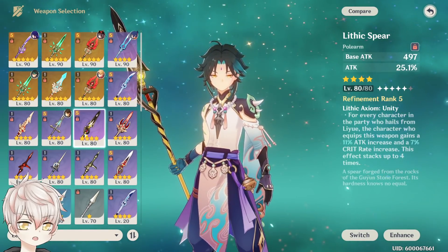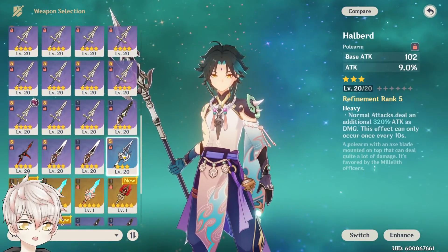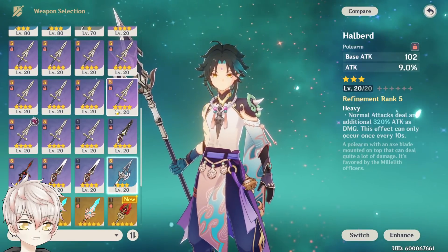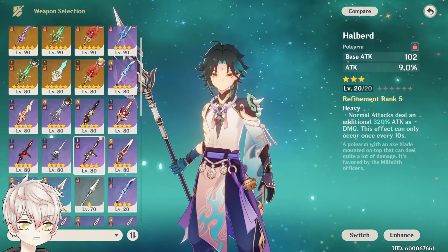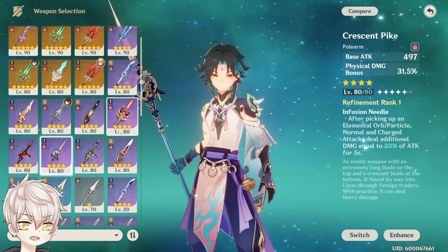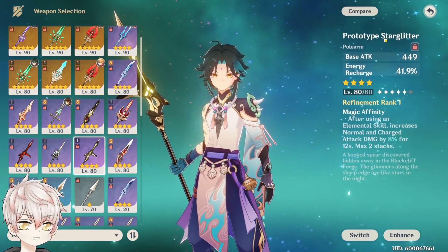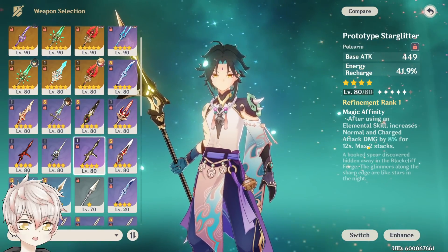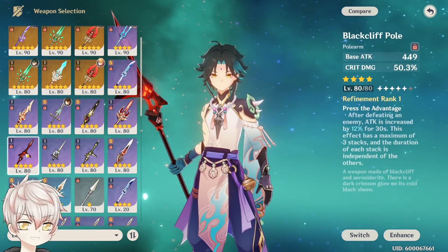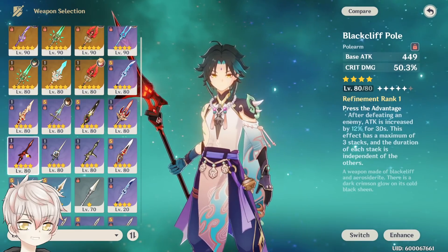No detailed math here — we'll leave that to the complete guide. For 3-star weapons, Black Tassel, White Tassel, and the Halberd are all not suitable for him, so there's no low-cost option for budget players just starting off. For 4-star weapons, the three craftable options — Prototype Starglitter, Crescent Pike, and the Kitain Spear — are not significantly valuable on him either. Prototype Starglitter might look valuable, but it does not increase plunge damage, which is his main source of DPS. The easiest-to-obtain DPS weapon for him is the Black Cliff Pole, which still costs Starglitter to access.